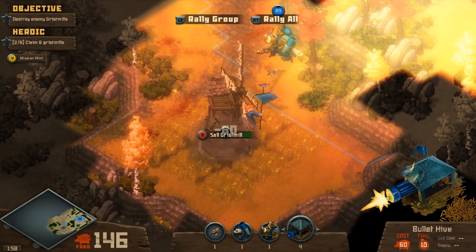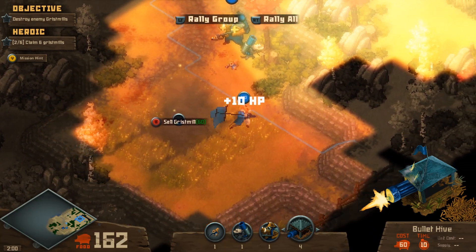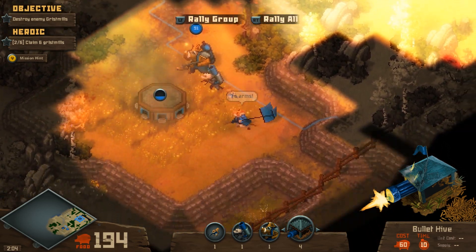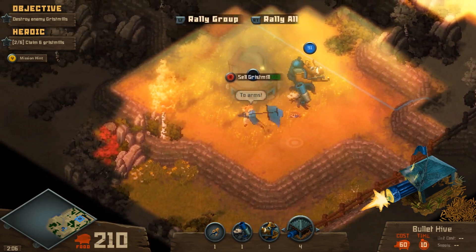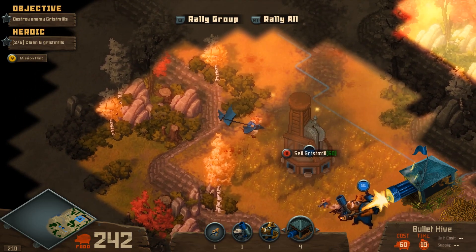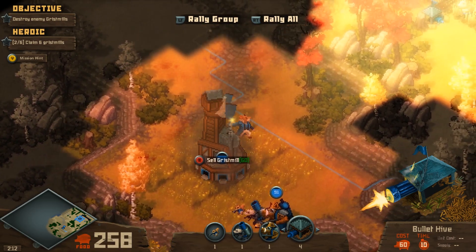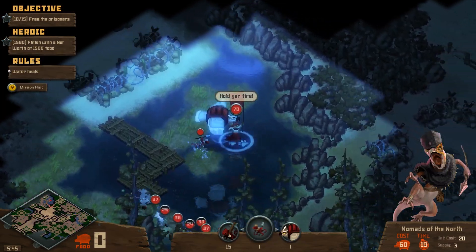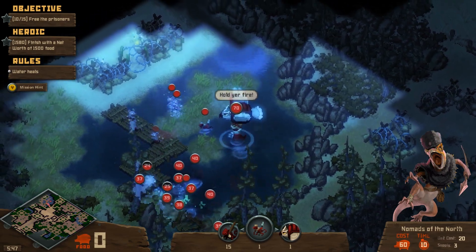Tooth and Tail takes a similar route as another game that didn't do quite as great of a job at the end of the day — Brutal Legend. Everything you do in Tooth and Tail is centered around the actions of the player character. You're heading around your base, spawning new buildings, and directly ordering your minions in groups. And honestly, it feels way better here than it did in Brutal Legend.